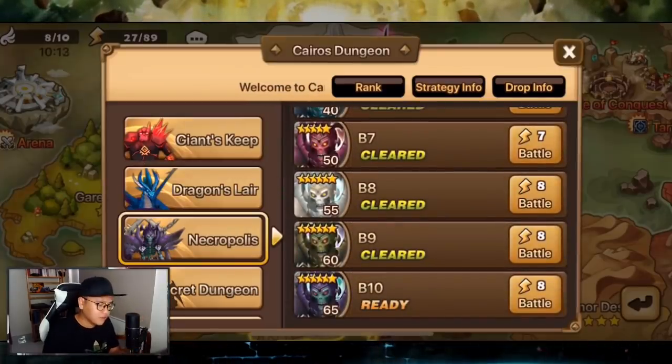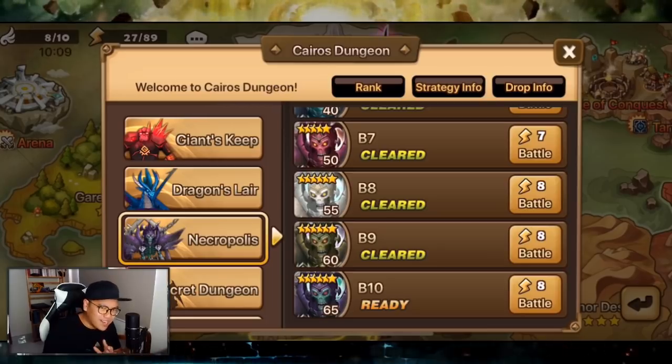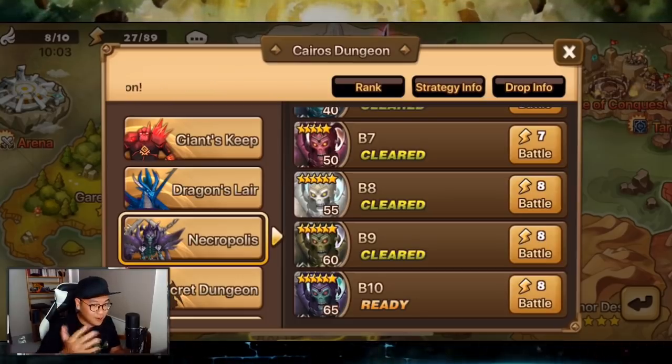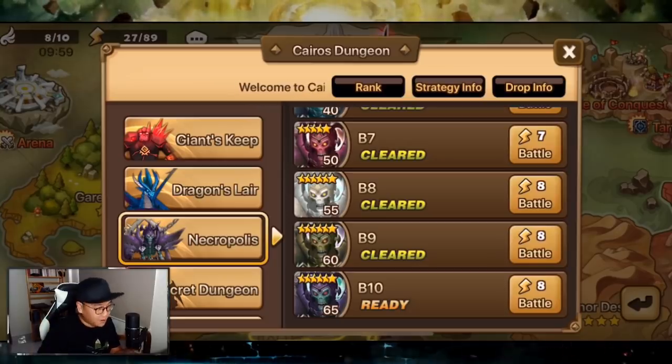Sigmaras is on speed, quick damage, and attack — faster means more damage because Sigmaras does damage based on enemy max HP, so there's no point stacking too much attack stat on the bird. I don't farm Dragons, I don't farm Necro — I'm trying to clear Necro but I can't yet. I tried and tried again with Abigail but it doesn't work, so I'll wait my turn to get the rage runes from rewards.